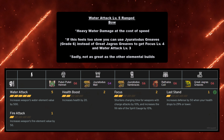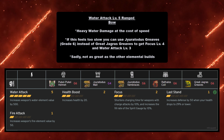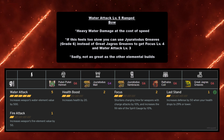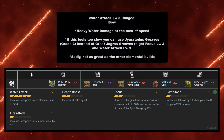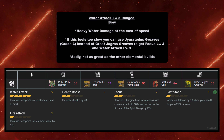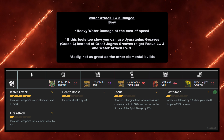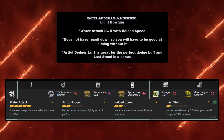Next is Water Attack Level 5 range — the Bow build. While it gives heavy water damage, you lose some speed. If it feels too slow, you can use Gyrotodus Greaves grade 6 instead of Great Jagras Greaves to get Focus Level 4 and Water Attack Level 3. Sadly, unlike fire, you can't get Water Attack Level 5 and high focus together. For this build you need Pukei-Pukei Helmet at grade 6, Gyrotodus Mail at grade 4, Gyrotodus Vambraces at grade 6, Rathalos Coil at grade 6, and Great Jagras Greaves at grade 6.